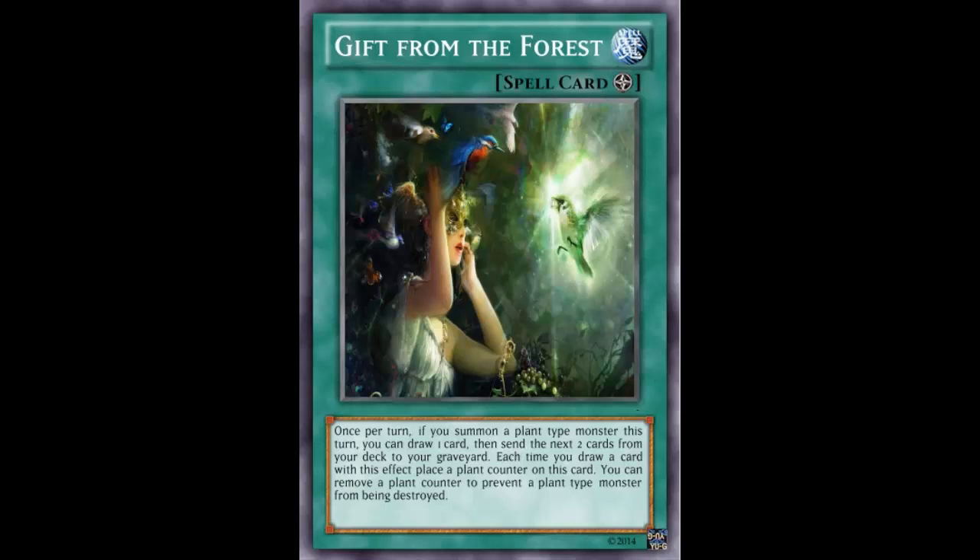This card is supposed to be a better field spell, and it's really good. It's called Gift from the Forest — a field spell — and it reads: once per turn, if you summon a Plant-type monster this turn, you can draw one card, then excavate the next two cards from your deck to the graveyard.